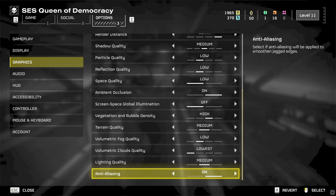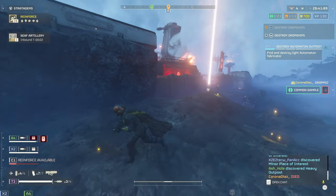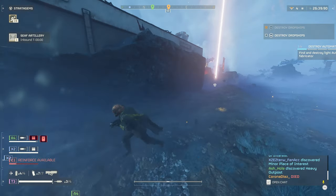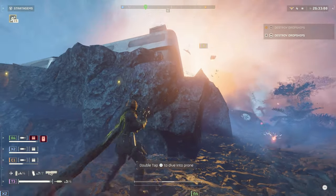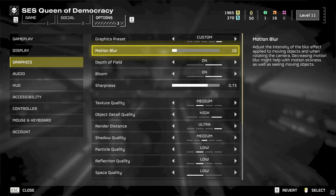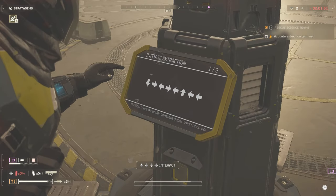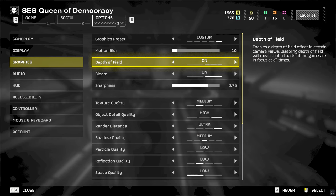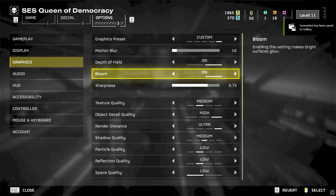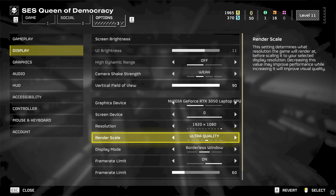Anti-aliasing has a low performance impact at about 4%, and with all other settings now optimised you can safely turn this on to benefit from smoother textures and objects on screen — though it is personal preference. As for post processing options: motion blur has minimal performance impact from 0 to 100 on the scale, but I prefer having it on the lower end so I can see what I'm shooting at while moving. Depth of field and bloom also have minimal performance impact and can be safely turned on.